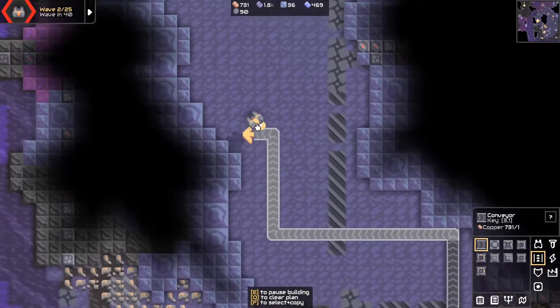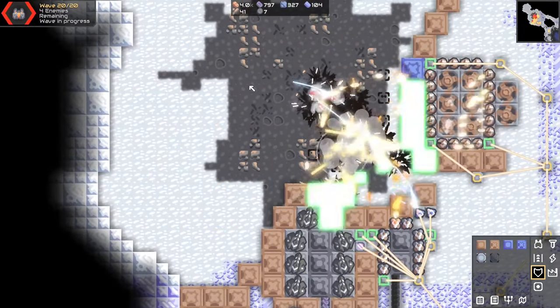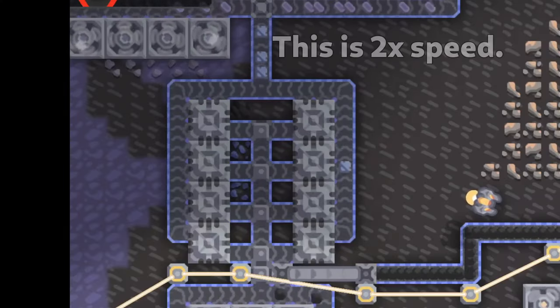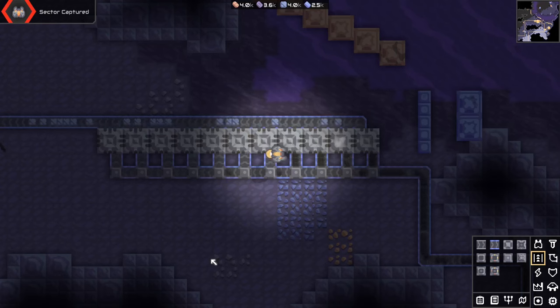Now at this point in the tutorial, I'm assuming you've beaten both sector 85 and the craters. Onto the manufactured stuff — graphite is made with coal and can be made after ground zero. Graphite is used a lot and a single graphite press doesn't make nearly enough, so make sure to have a lot of them. The highest amount of graphite presses I could put together looked like this.